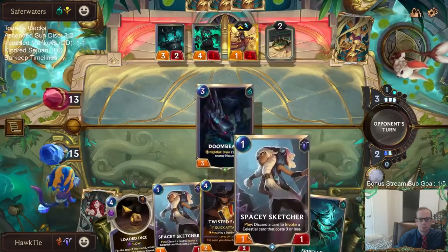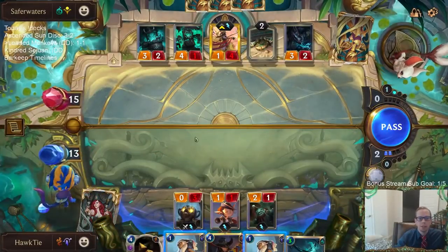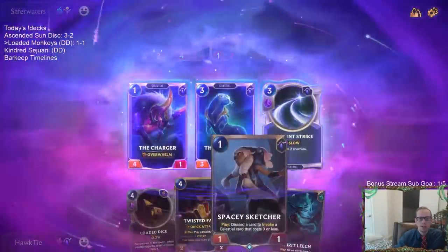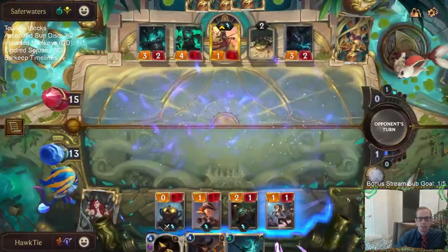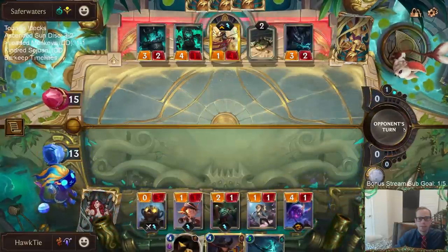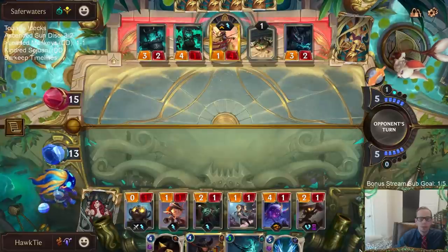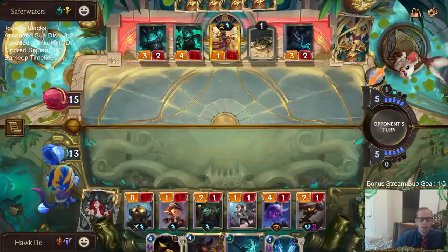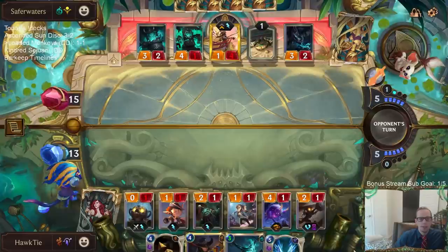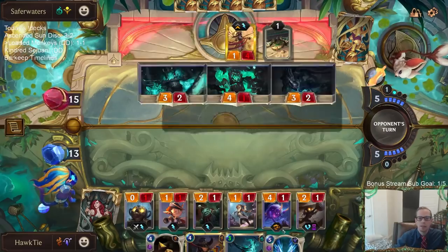That card's actually pretty good. Maybe replacing Jagged Butcher with Spacey Sketcher is gonna end up hurting us — I think I'd rather just have two Jagged Butchers. But I get a Spacey Sketcher and a Charger, and the Charger can kill the Azir. Oh okay, there's Out of the Way! So Out of the Way and Loaded Dice in hand — you know, finding time to play them while also not dying to these aggressive decks is difficult. Would have loved to have this combo against the Lissandra deck.